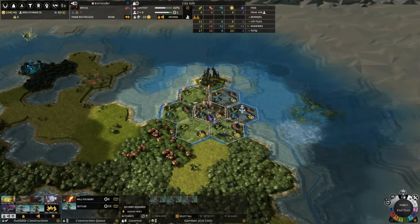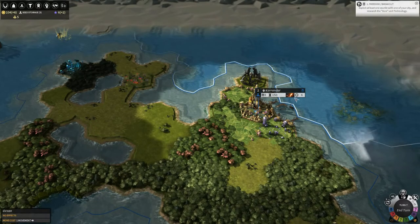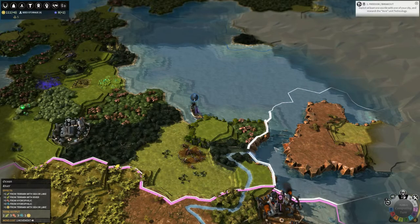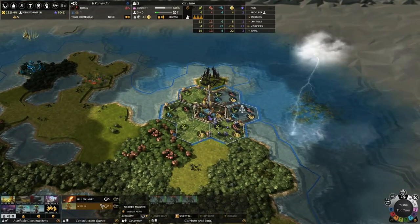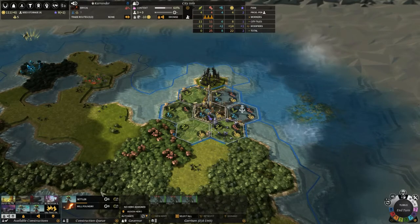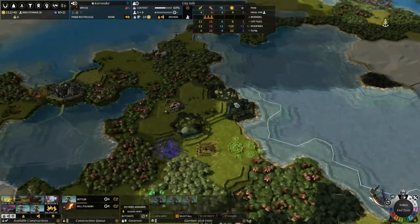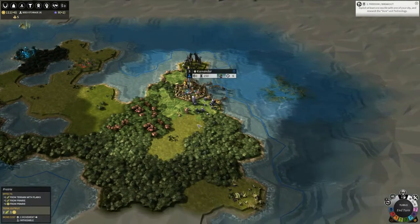One more turn, 161. Maybe at some point during the building of the Settler I would have enough to buy the Mill Foundry. Now I will switch my production over to the Settler — takes 11 turns, but I will switch all of my population to production, which means it will get done in 6 turns. This territory is next to one of the other guys — actually next to two other guys — so both of them are probably going to want to colonize it. So I do want to make sure I get my chance here.